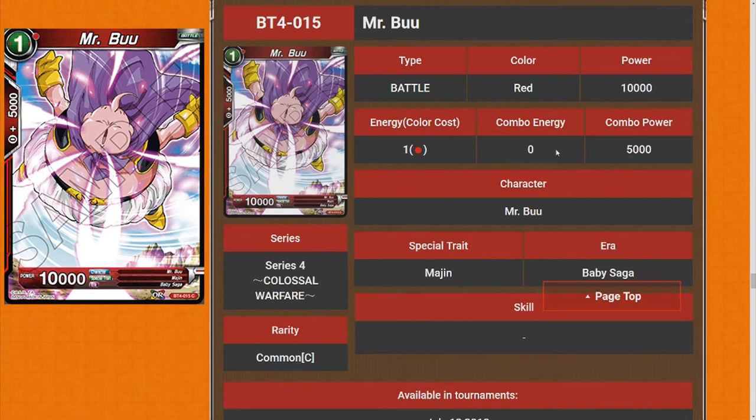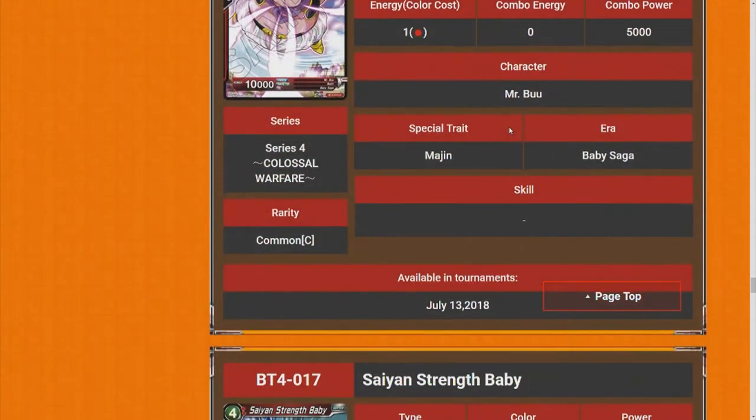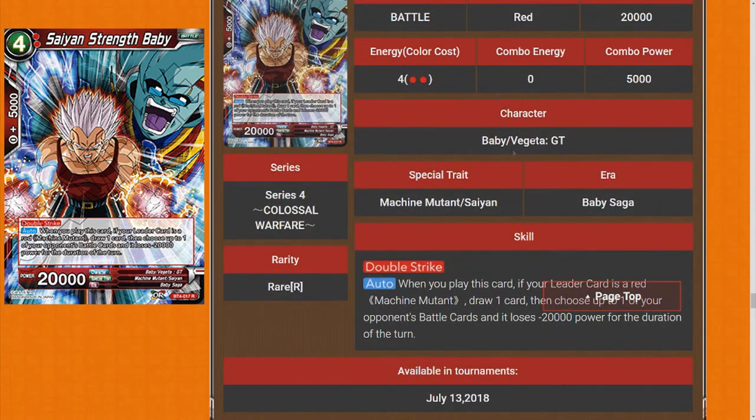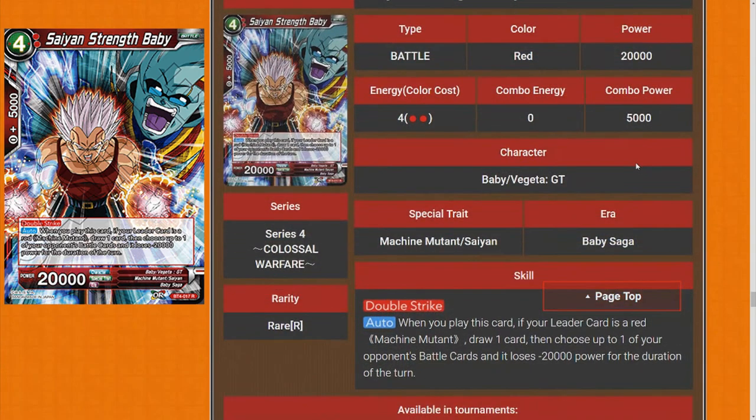Mr. Boo — when I first read this I was like 'holy, is this a one-drop red Boo so you could evolve it?' It isn't — it's a Mr. Boo and it needs to be a Majin Boo to evolve.